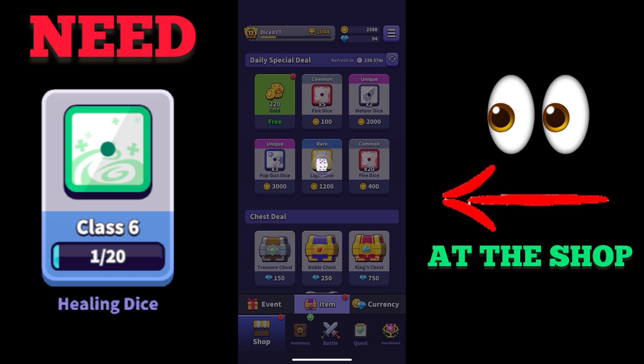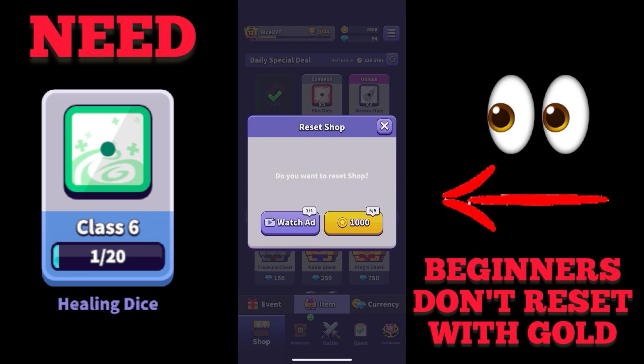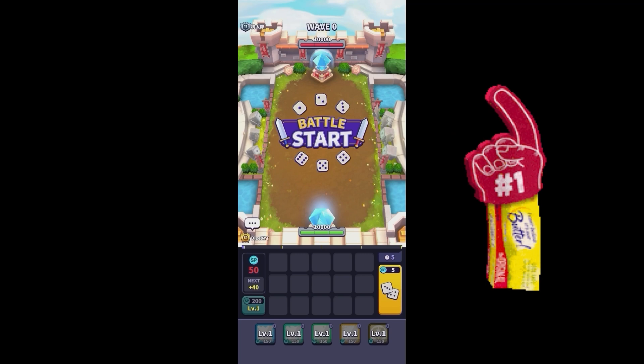You can also look in the item shop and maybe get it from there. Don't forget that you can also refresh the shop, but I don't have enough gold yet, so I recommend for beginners not to reset the shop with gold. Let us start now with the way how I play it — before we start, very briefly, I don't say and I don't think that I am the best.